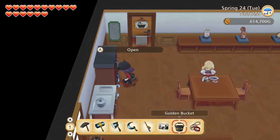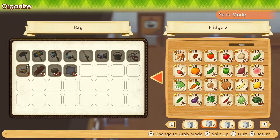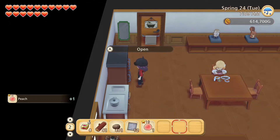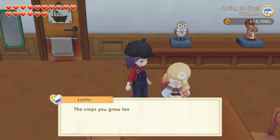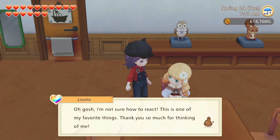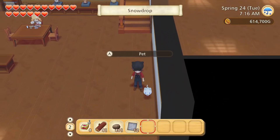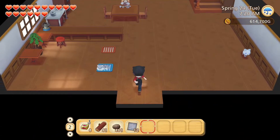Let's start by getting Lisette her peach. Good morning, darling. I do take good care of my crops. Good morning, Snowdrop. We'll let Magnolia sleep.